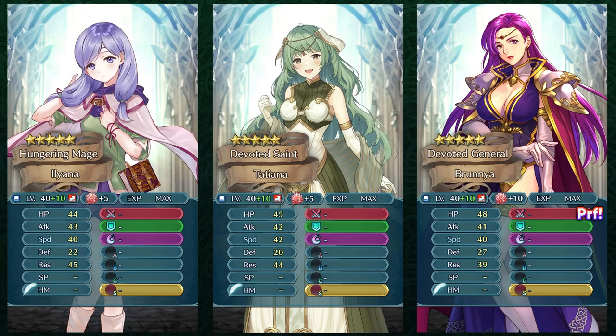Having a bit extra speed is always gonna be useful in a metagame where speed creep is just so common. But at the end of the day Illyana and Tatiana are both pretty similar blue infantry mages, so you can invest into whoever you like more or even invest into both. Now here comes Brunia, who's also in the free-to-play pool with the Grail Shop and she's a very popular merge project for free-to-play players because of her preferred weapon Fimble Vetter.